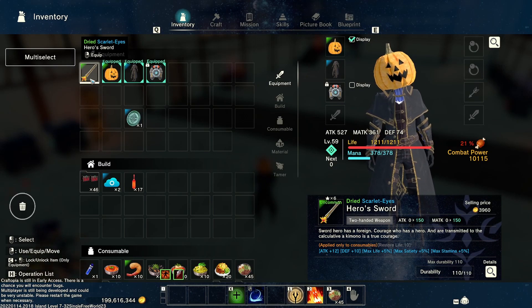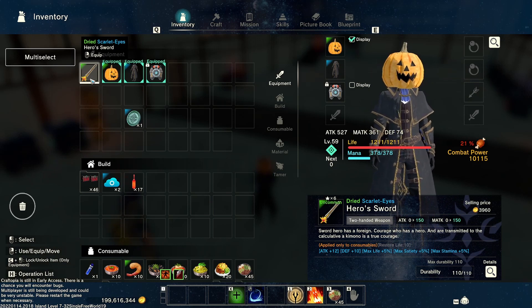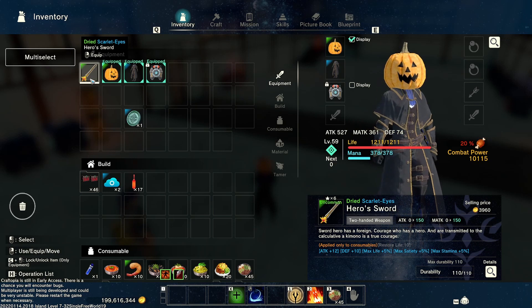So we got a dried scarlet eyes hero sword. Now it's only a six star — you can get all the way up to 13 or 14 star items, which are above what we can currently make.